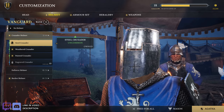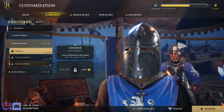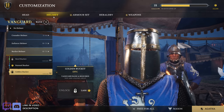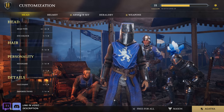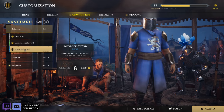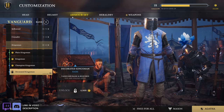Those are all the faces — let's do the armor. Steel crusader, weathered, painted, castle crashers, engraved — that's pretty cool looking. The enforcer helmet — pretty good. Bucket helmet — painted and golden, nice. And the armor sets: Crusader, Harnessed, Unbreakable, Champions, Sellsword. And then Kingsmen — plain Kingsmen, Kingsmen, Champion Kingsmen, Decorated Kingsmen.